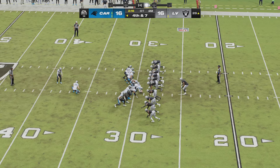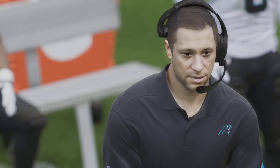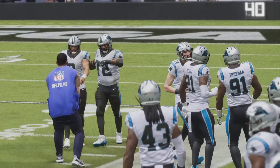Eddie Pinheiro — three for three so far today — looking to make it four for four with a game winner in overtime. The kick is on the way and it is good. What a way to end this one. Eddie Pinheiro wins it in week three — the Carolina Panthers have their first win of the season, improving to 1-1-1, and the Panthers make the Raiders fall to 0-3.